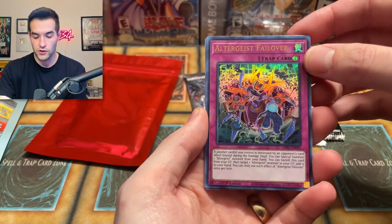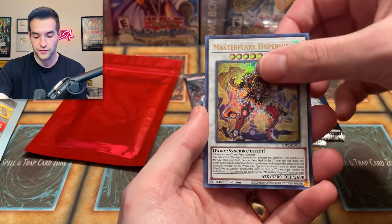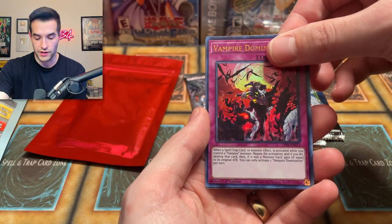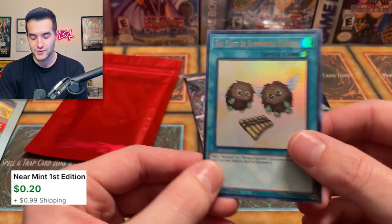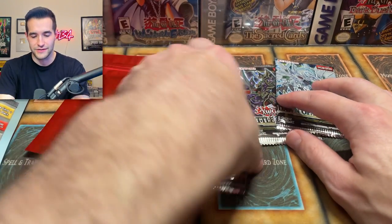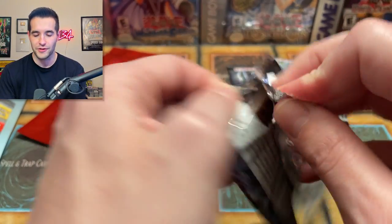We have Altergeist Failover. Master Hyperion — Master Flare Hyperion. Vampire Domination. Can we get a ghost rare? No. Flute of Summoning Kuriboh — I really like this card. It reminds me of something — I'll let you guys finish that. If you're a viewer of the channel, you probably know.